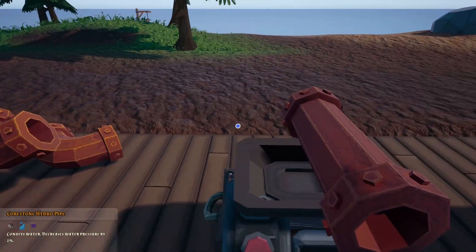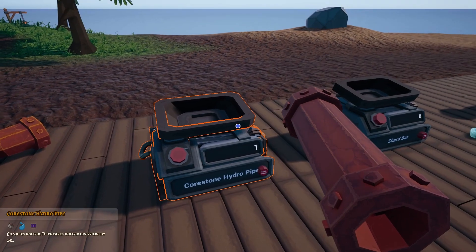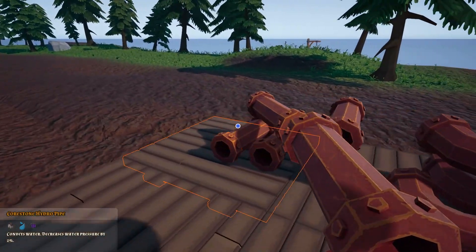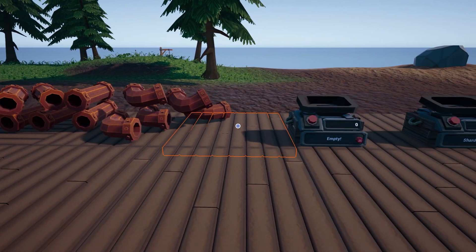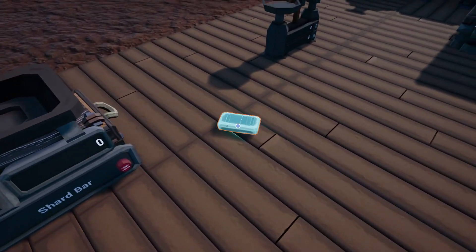You can store more than one item in there perfectly, and if you press this button you can withdraw one pipe at a time. So instead of having a whole load of items lying around that will put strain on your FPS with the game loading in, you don't have to worry about that. It also works with bars and obviously resources as well.